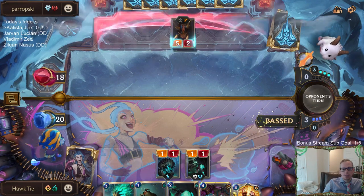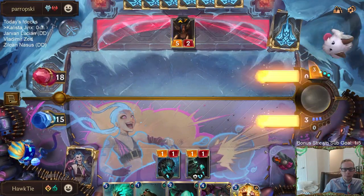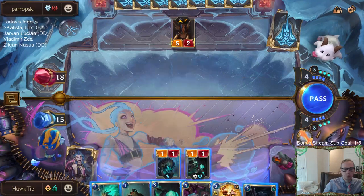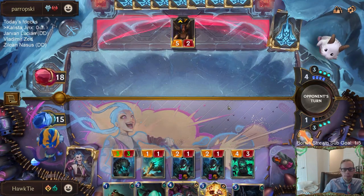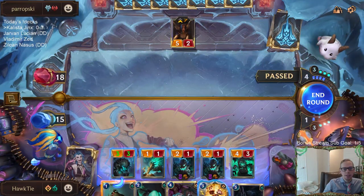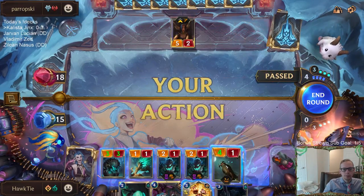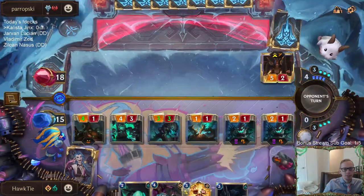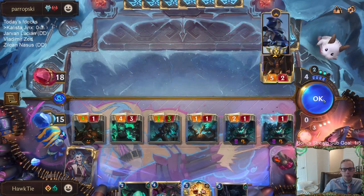I'm thinking I discard the curse keeper. I'm going to hold on to that spell mana. I would have loved to play onlooker first - if this is a daybreak card, play this first, they play another thing, and then I get these saplings out. That's a lot of damage.